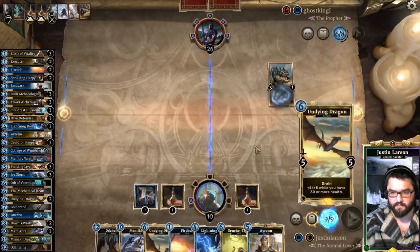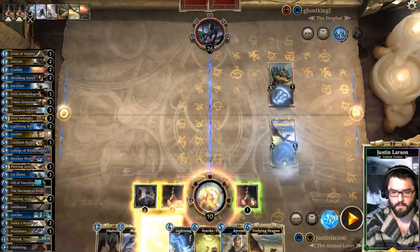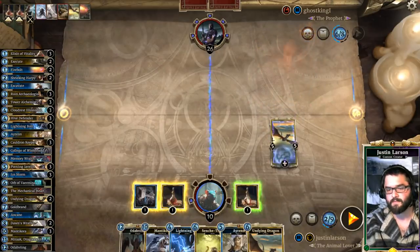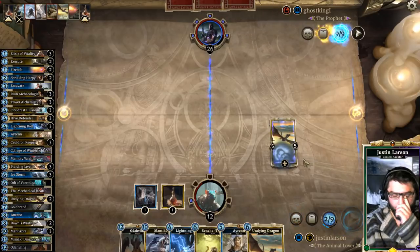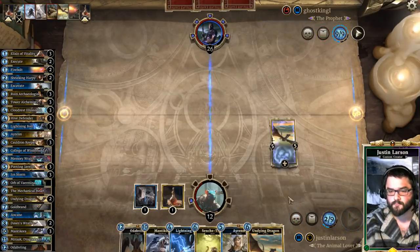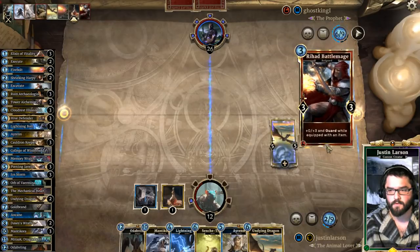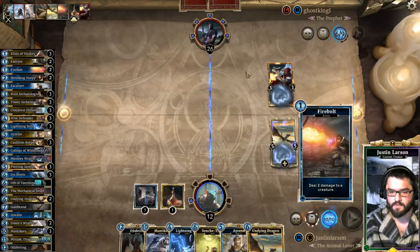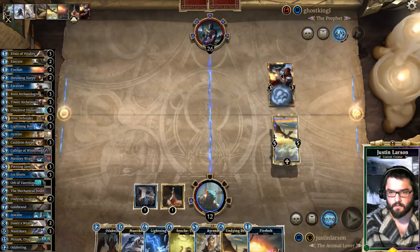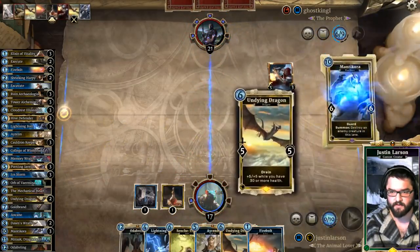I'm gonna play Undying Dragon and Firebolt that. Can he do ten from hand? Let's play it safe and use one of those. We got Manticora — slap an item on it. Let's go face — no prophecy. Just gonna use Manticora to protect our Undying Dragon.